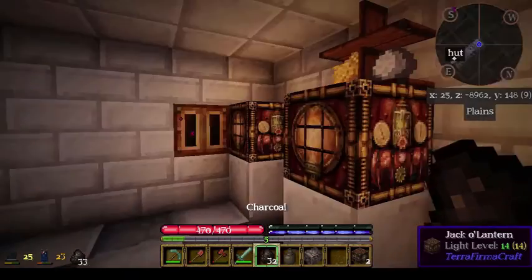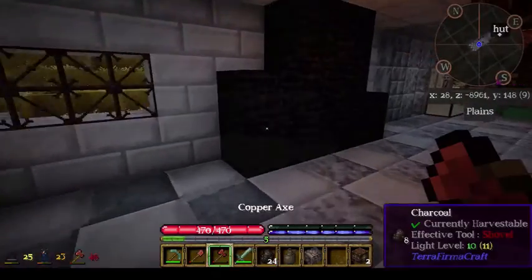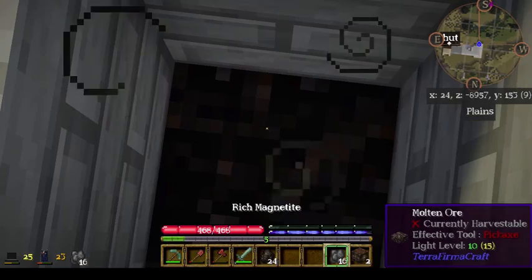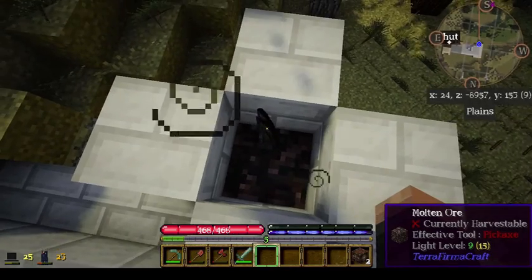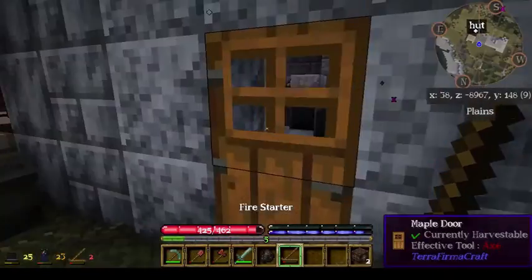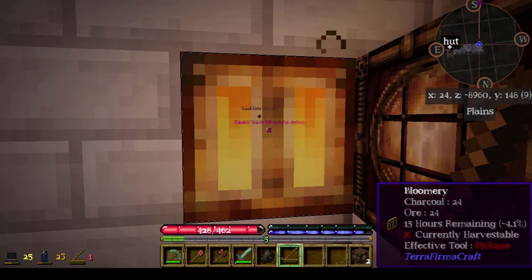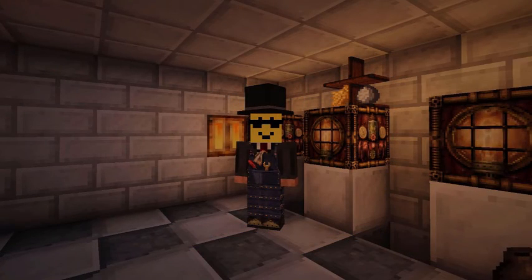So after all that work, what we have is eight ingots of iron and a bloom worth four tenths of an ingot. We toss it into the bloomery with 23 ore and 24 charcoal, and our unused bit of bloom will become part of the next iron bloom once we relight the bloomery and wait another 16 hours. So after eight episodes, we have finally reached the Iron Age.